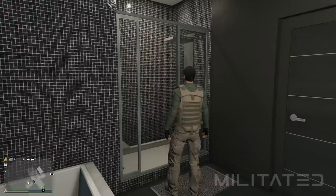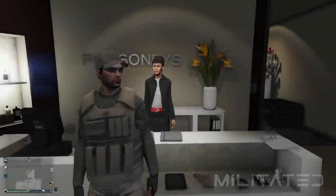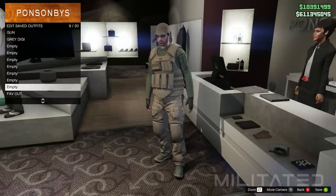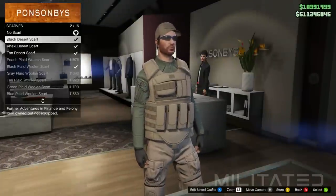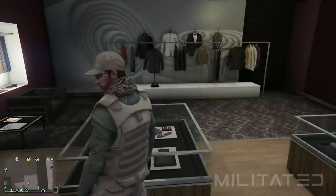With that done we're then going to leave the apartment and head down to the nearest clothing store. We're going to go over to the outfit section and make sure that we save this one before we continue. I would recommend saving this somewhere in the middle of your outfit slots. We're then going to back out and head over to accessories and go into the scarfs category. From here we're going to purchase the tan desert scarf — this is completely optional so if you don't want it then don't buy it.